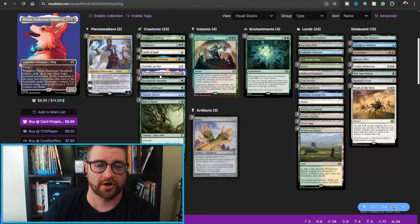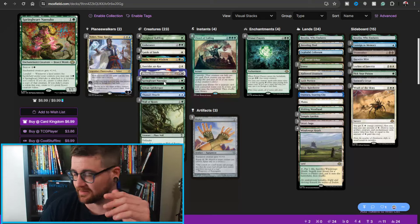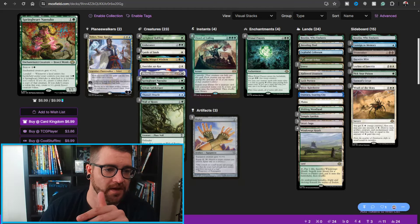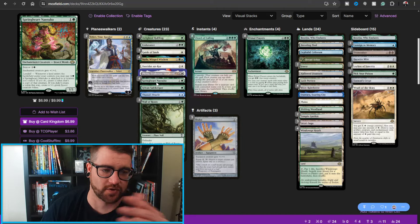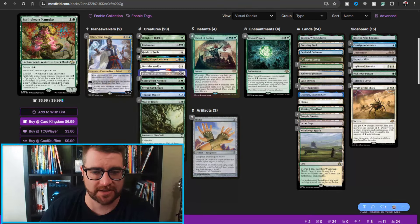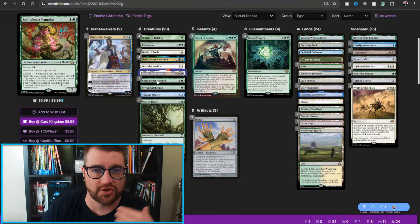We've got four copies of Spring Heart Nantuko, another brand new card. Nadu and Spring Heart Nantuko work so well together. It has bestow — enchanted creature gets +1/+1 — but it has landfall: whenever a land enters the battlefield under your control, you may pay zero. If it's attached to a creature you control via bestow, create a token that's a copy of that enchantment. If you didn't, create a 1/1 Insect. So you make a bunch of Insects, equip Shuko or target with Guide of Souls, and continually reveal the top card — putting lands into play or drawing cards — and it snowballs into drawing your entire deck.